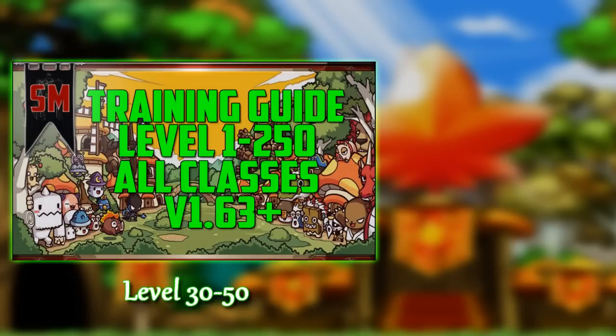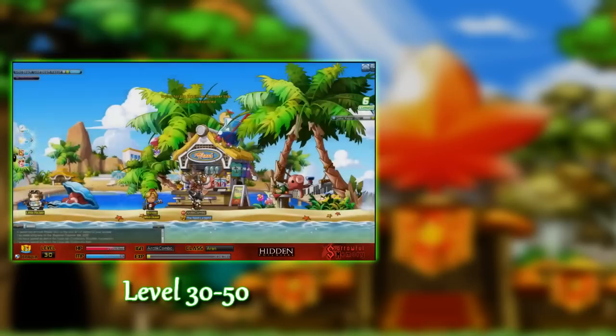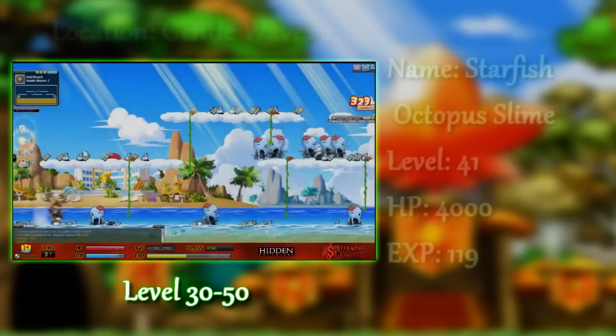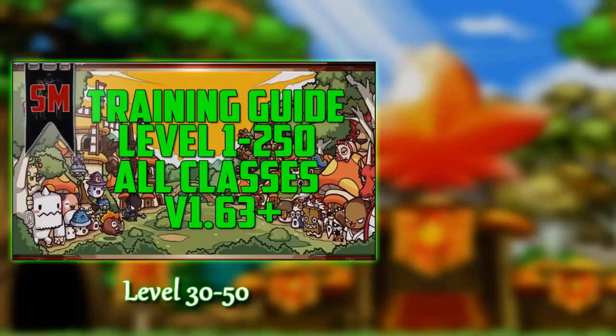Congratulations! You are now a second job mapler, and with that great achievement comes even greater training spots. This one is Gold Beach, accessible by Pilot Irvin in the Six Path Crossway. I recommend staying between Gold Beach Soft Wave Beach 1 as well as Gold Beach Gentle Waves 2. These two maps seem to have the best spawn rate as well as great EXP, and you're going to want to stay here until around level 50.